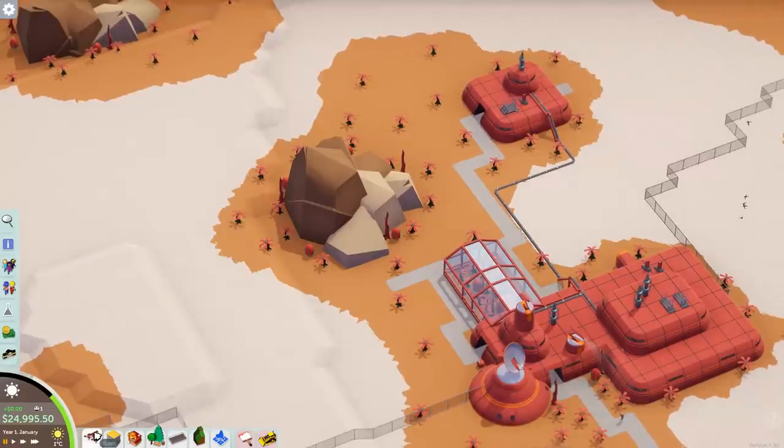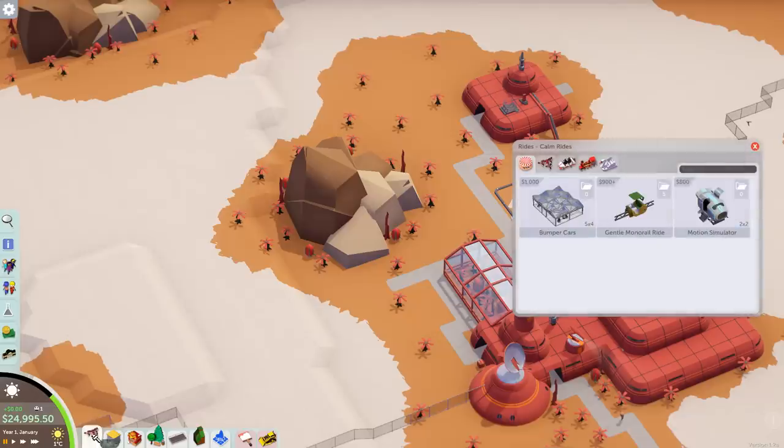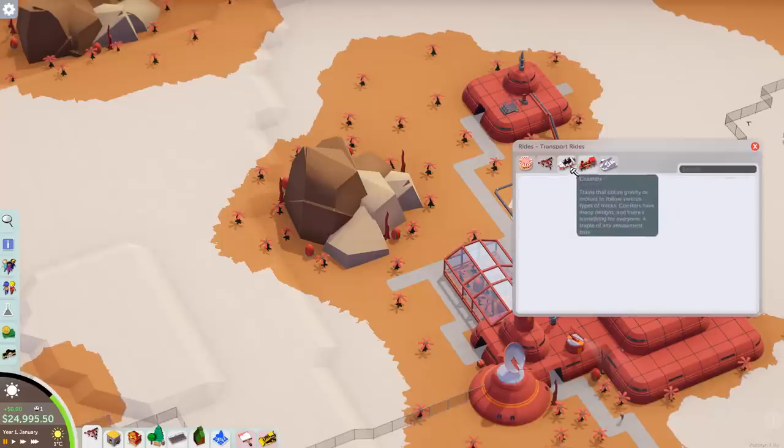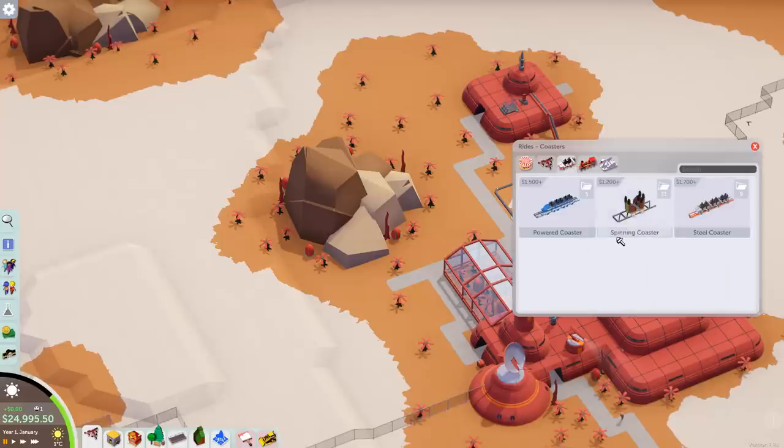The second thing we should probably look at is the money. We've got quite a bit, so that's good. And very sci-fi-ish rides — honestly, some of this stuff really fits into the theme, and really good coasters as well. I'm almost surprised that we got the steel coaster right off the bat, so that's really nice. Because I don't know if I want to go for that or a spinning coaster. I'm not the biggest fan of the powered coaster, even if it does fit the theme quite well.